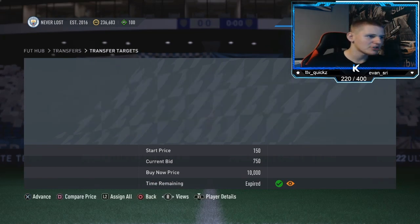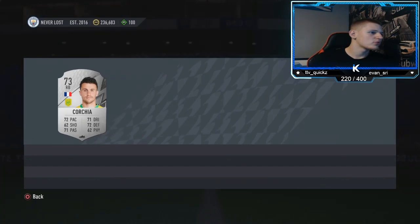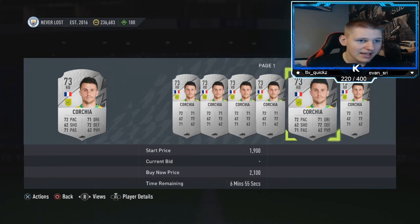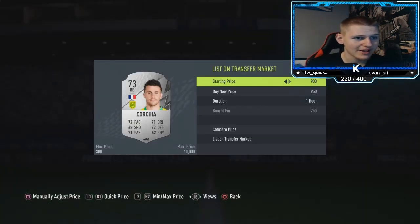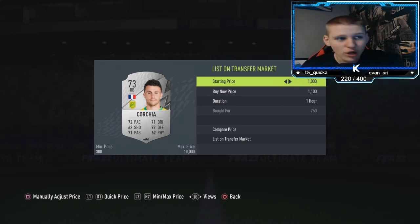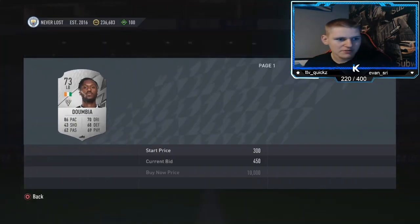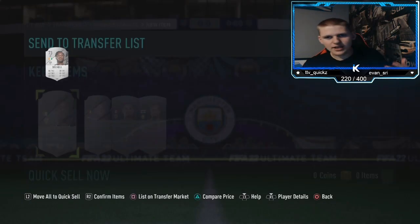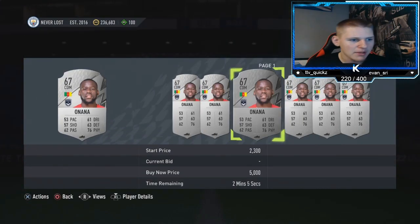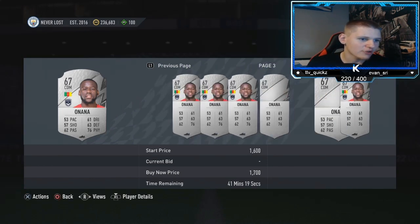Also when you list these players, click triangle, compare price. Some of these are definitely worth more than 900 coins. A lot of these are worth a lot more, so you want to lazy sell them. Click triangle, compare price, find out the average price and work it out yourself. For players that sell quickly you can note the price, but if a player goes for more than 900, add an extra 50 or 100 coins.